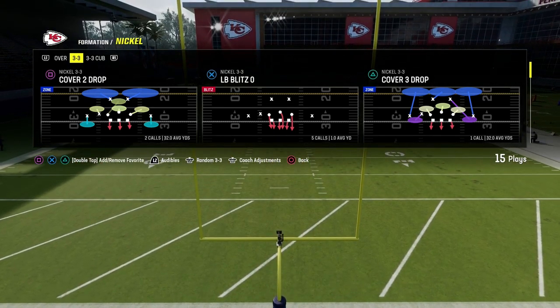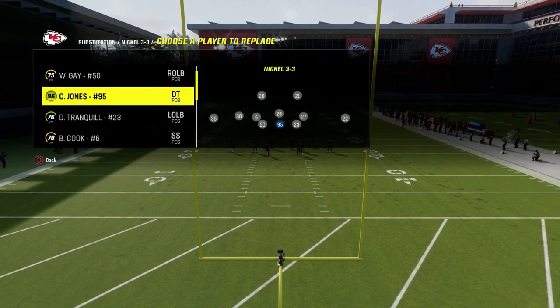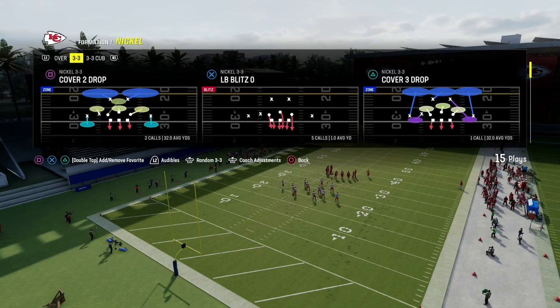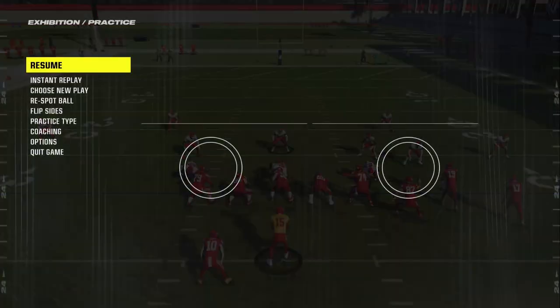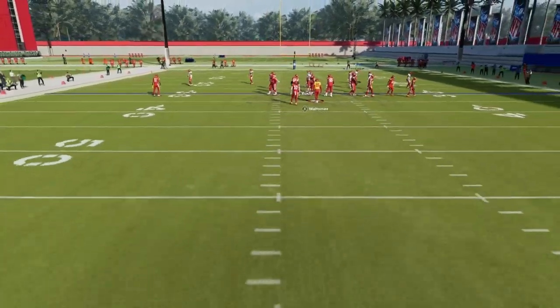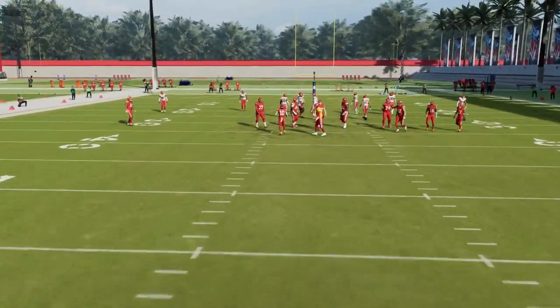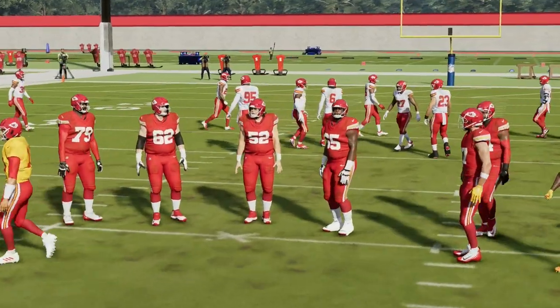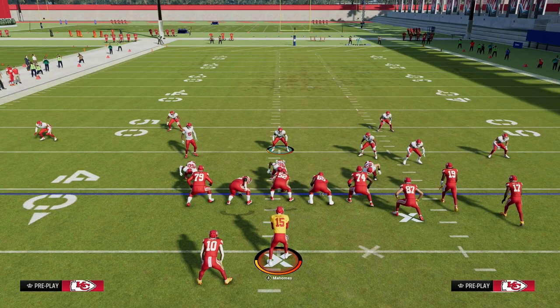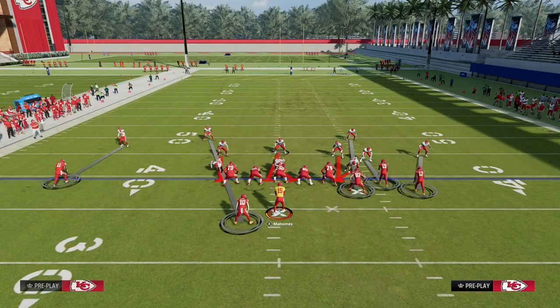Let's show you LB Blitz 0. You want to put your fastest, most high-agility players at the defensive end positions. What we're going to do is move the ball to the right hash mark. There are some weird alignment bugs in practice mode right now — this will work significantly better in-game. We're going to spread our defensive line and crash our defensive line down.